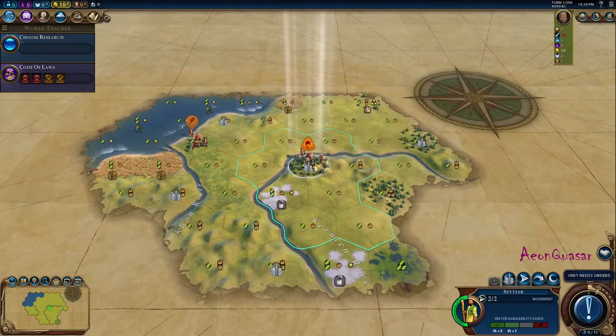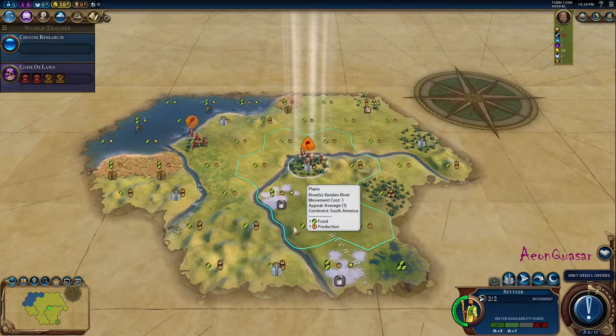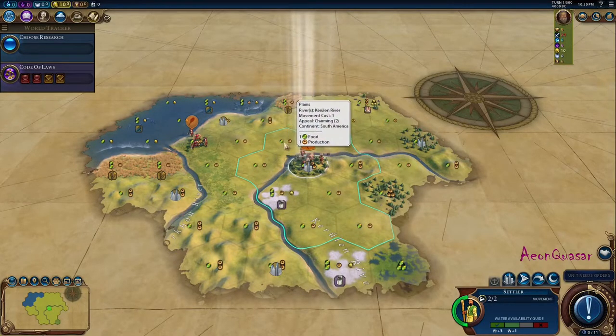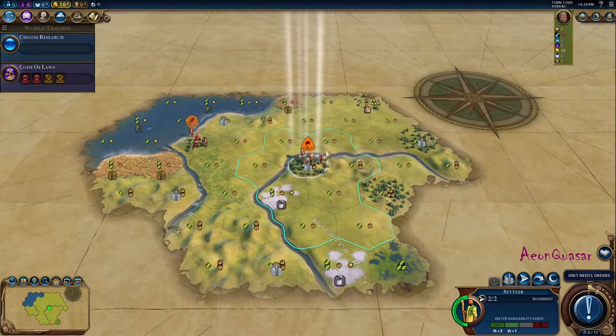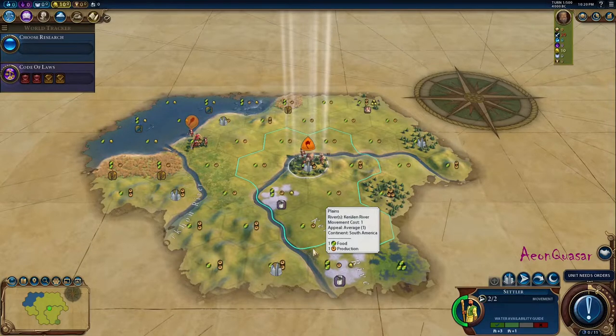So what is important? We need high production — production is the key to winning the early battles. But there are also different factors to consider, and one of them is strategic resources. Mongolia drives on horses, so what they need most is having access to horses. Horses usually spawn on plains, and we have a lot of plains here, so there should be a good chance that horses spawn within the proximity of all these tiles. So whatever spot we pick around here, we should have a good chance of getting horses — that's already covered.